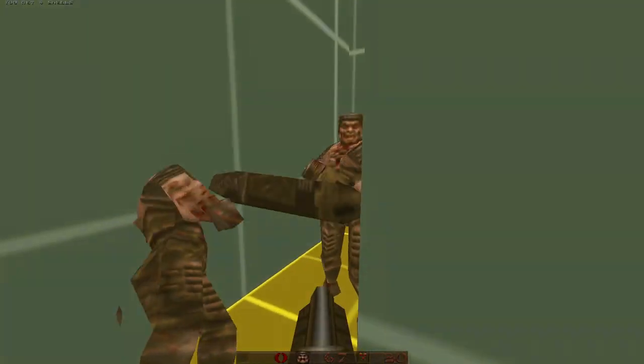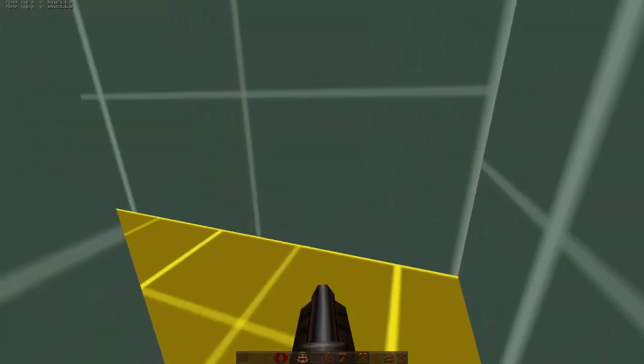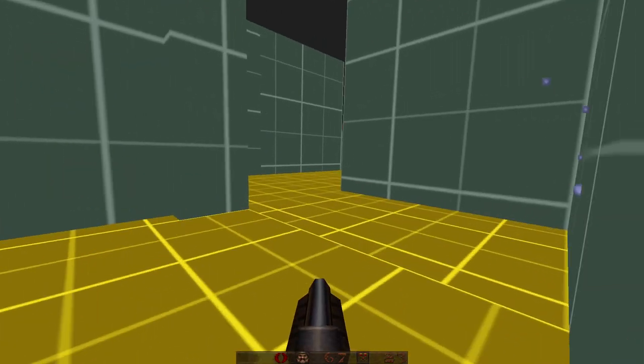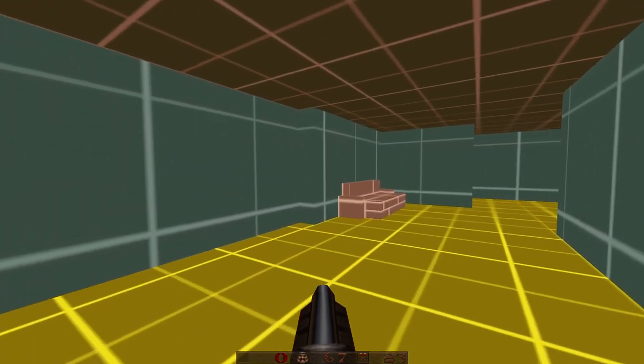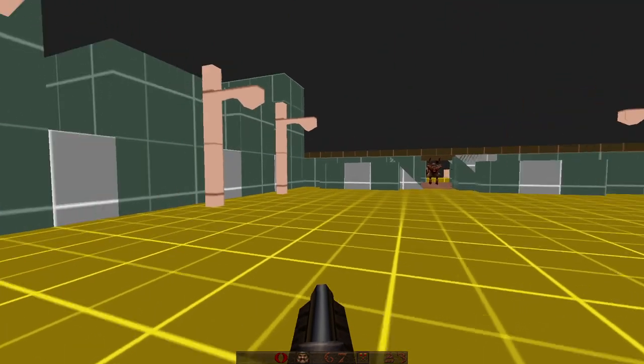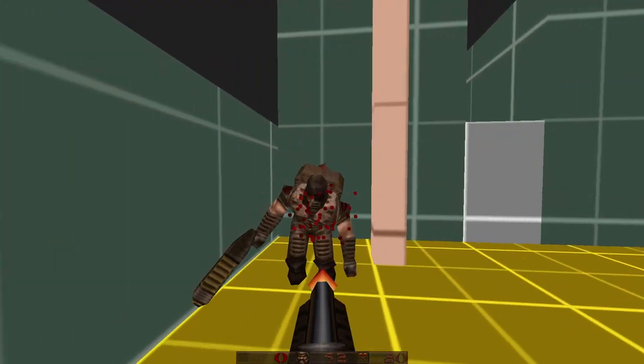Here's a little area that you go into in order to grab a key, which unlocks the next door. You needed the key to enter, and then you go through.